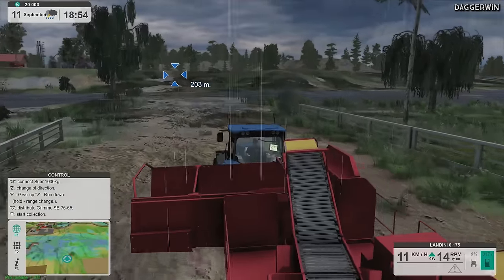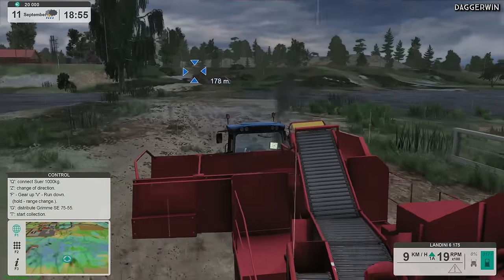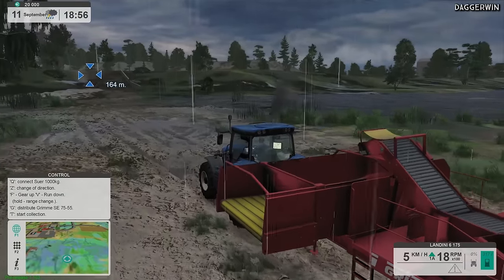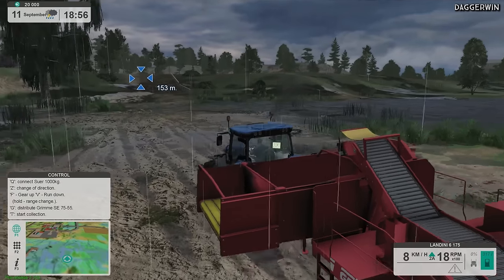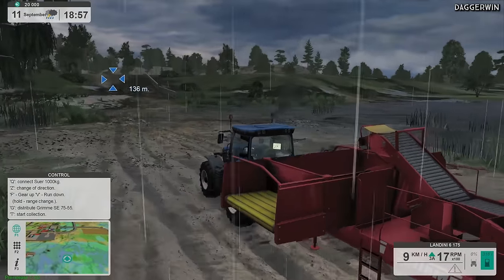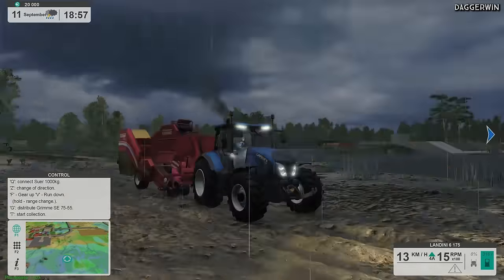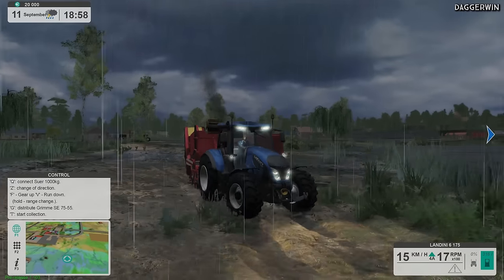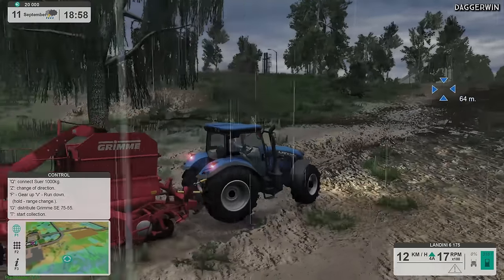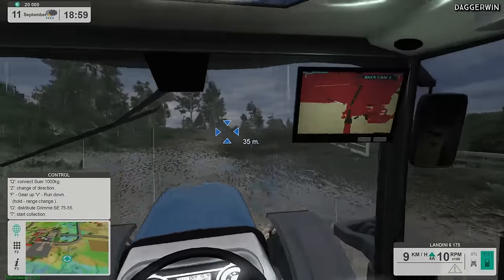You should be able to change gear — just press V. You hold V to change the range and just press V to change the gear. F is gear up and V is range. So this is obviously much harder — you have to be in the right gear to go across here successfully. We're not getting stuck though, these tractors are pretty decent, they've got very good traction. We've got to stay in cab view for this — the back camera is pretty decent as well.